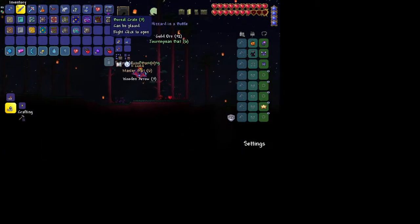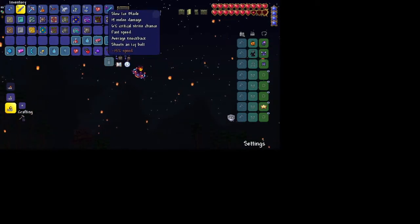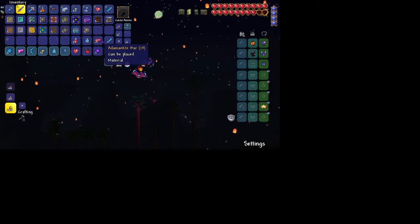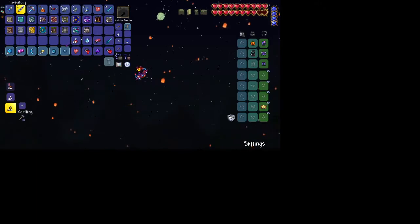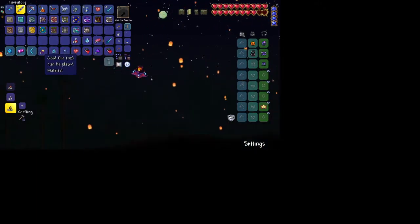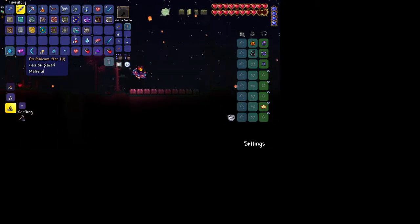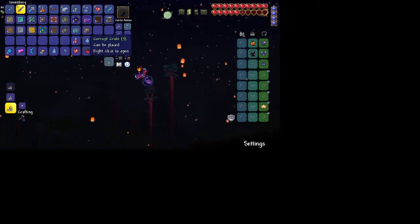Boreal Crate. Ice Blade, Ice Blade, Adamantite Bar, Quick Blizzard in a Bottle, Healing Potion, Lens, Blizzard in a Bottle, Gold Ore, Ice Boomerang, Orichalcum Bar, and more Master Bait.